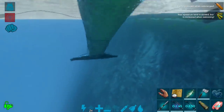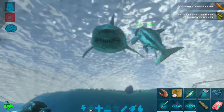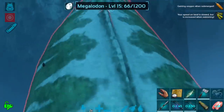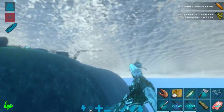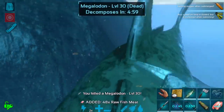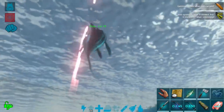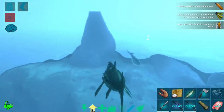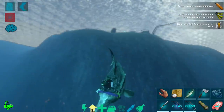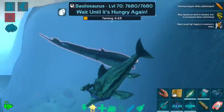Even with 10x taming effectiveness he's only at 6.6% — that is a lot of taming I have to account for, and I've got sharks coming to hang out with me which is not fun. Luckily I have my ichthy here, which is useful for scouting the area and making sure nothing too bad comes my way. I do have quite a bit of melee and a good spear on me, so we should be fine for at least a little while.